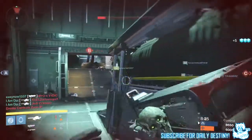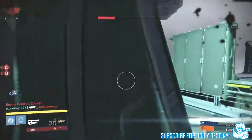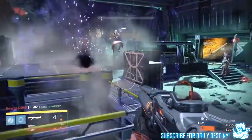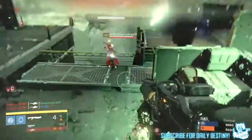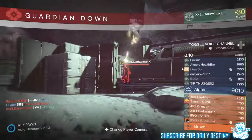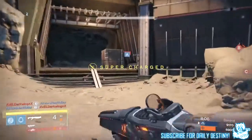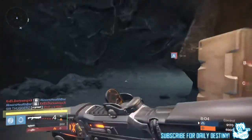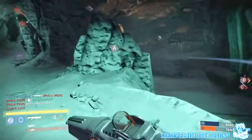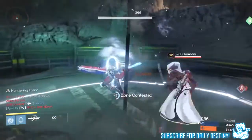They've discovered that legendary engrams will drop in 1.2.0 that the Cryptarch will not recognize. Hold on to all newly acquired purple engrams until May 19th to benefit from their upgraded decryption skill set. So basically, if you get a legendary engram now and the Cryptarch does not recognize it, keep it until May 19th and you'll get something new out of it.